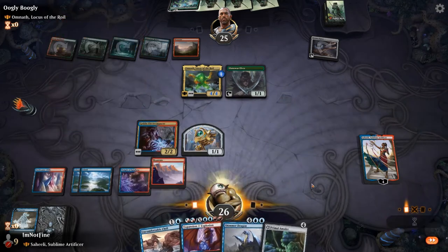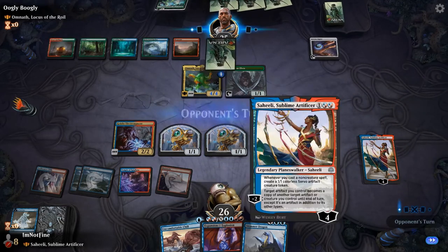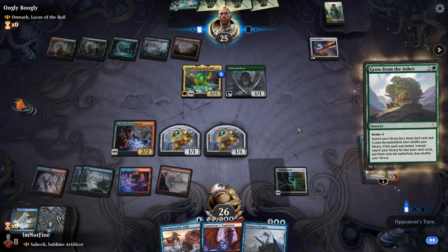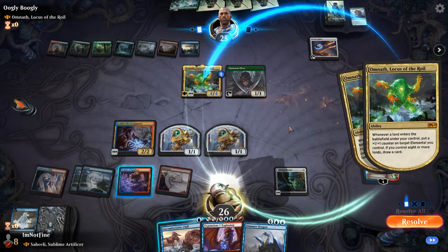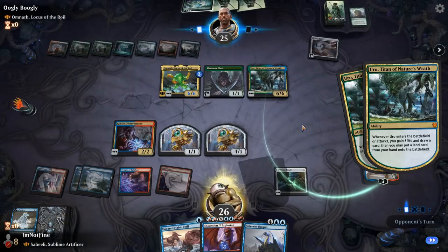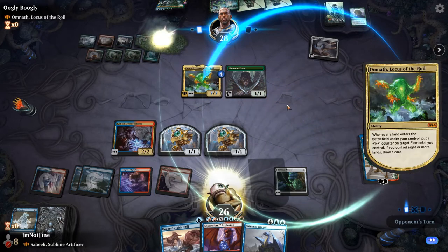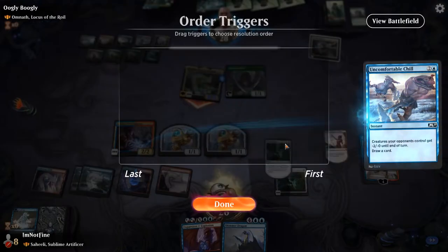We bounce the Dryad of Ilysian Grove in response to Omnath entering the battlefield, because if we let that resolve they will target the Electromancer — or they target Saheeli so we still do it. That's pretty decent. Now we drop the Primal Amulet. One play in this deck is to transform a Servo into an Amulet copy, but the Servo Primal Amulet cannot flip because it doesn't have a back side, so you only want to flip the actual Amulet and not the token.